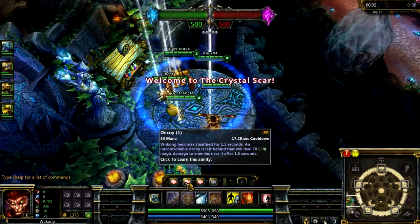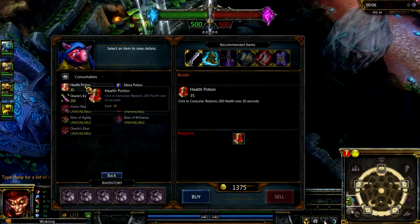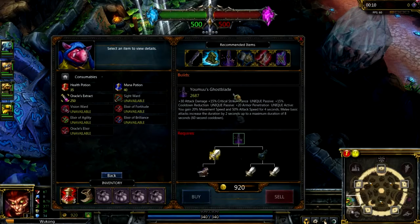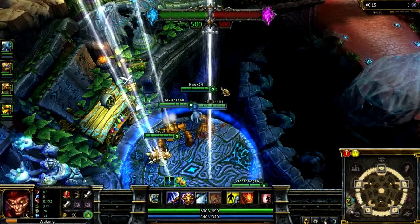On this build I make sure I have all three of my abilities, then I buy up three health pots, boots of speed, then two long swords, which I'll then build into a Brutalizer and eventually into my Youmuu's Ghost Blade. I know some of you think this is pretty weird, but trust me, it works.